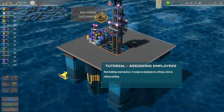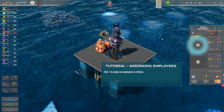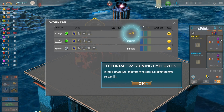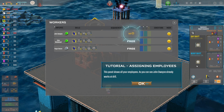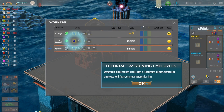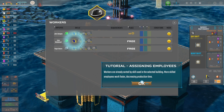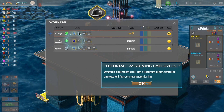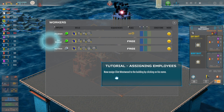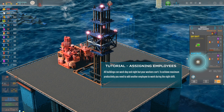Assign employees — look at this game, it looks kind of cool. It kind of reminds me of the look of Trove but different. We're going to assign an employee for day shift and night shift. Look at this — it shows you the output and the input. We've got John, Dwayne, Johnny D, Clint Westwood — workers already sorted by skill. Assign Clint Westwood to the building by clicking on his name.